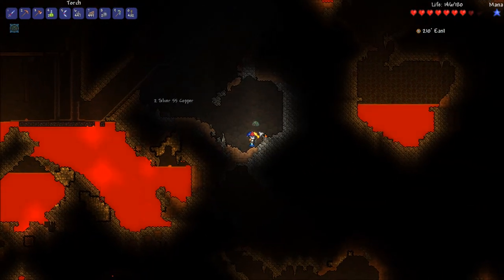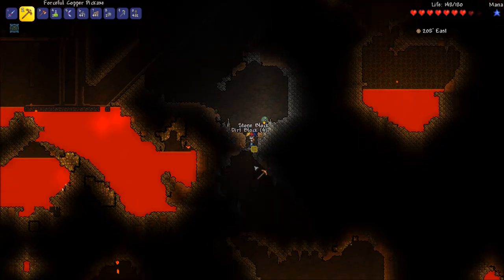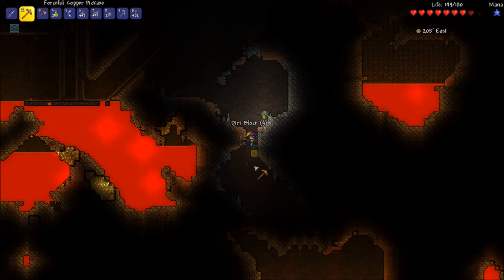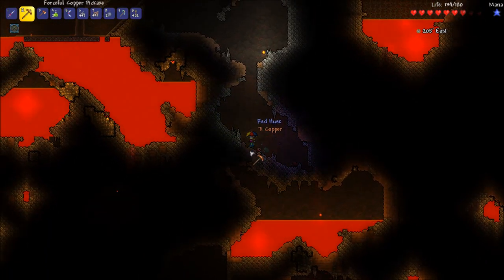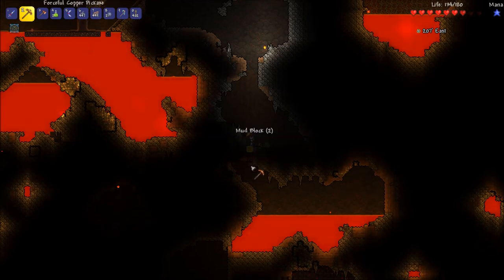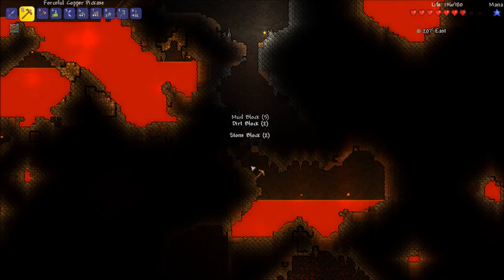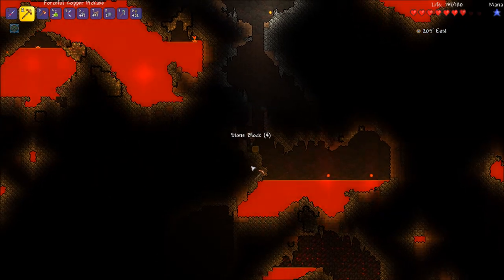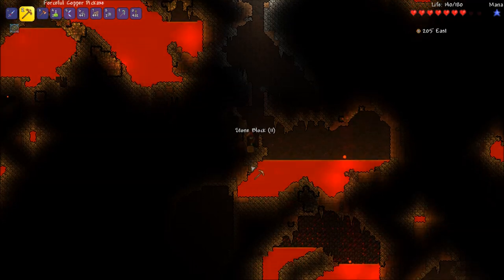Yeah, let's just avoid it for now — we'll go down somewhere else right now. I didn't mean to get down here with that guy. Yeah, I was thinking we don't want to waste them on obsidian right now. Right now we just need to get chairs, and then we can throw bombs everywhere.